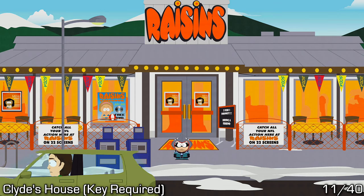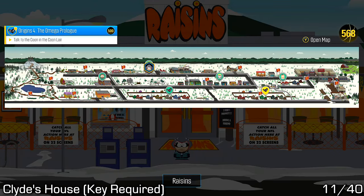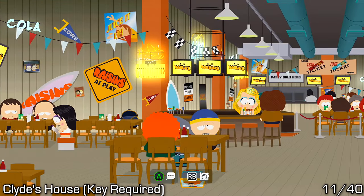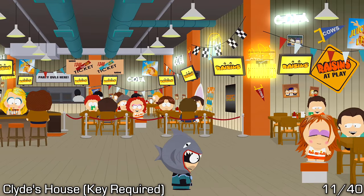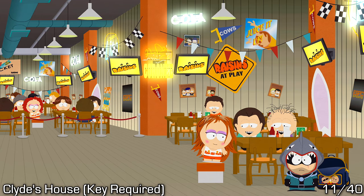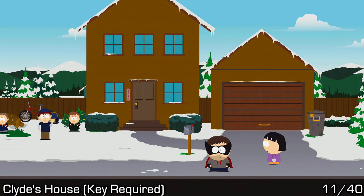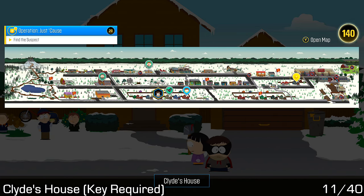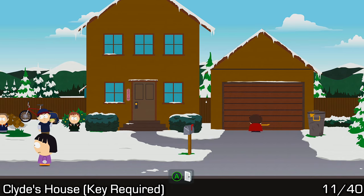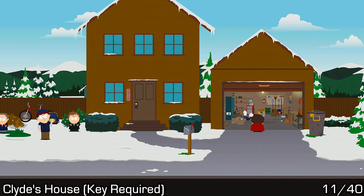Next we have a piece of art in Clyde's garage, but it does require a key. That key can be found inside of Raisins — go inside and walk all the way to the back to find the backpack near a table, and inside you should find Clyde's garage key. Then go to Clyde's house, open the garage, walk inside and spot the art directly on your left as you enter.